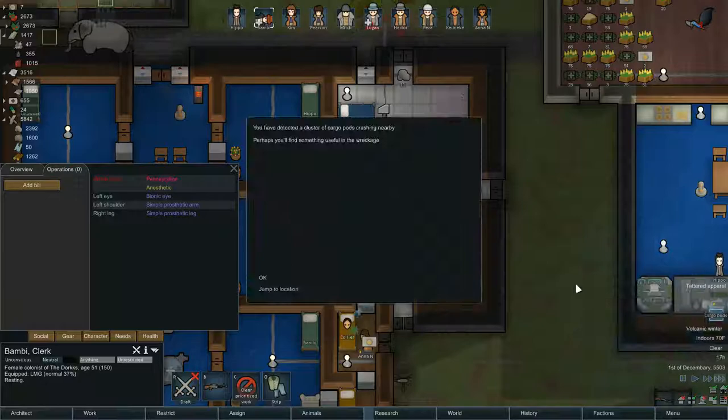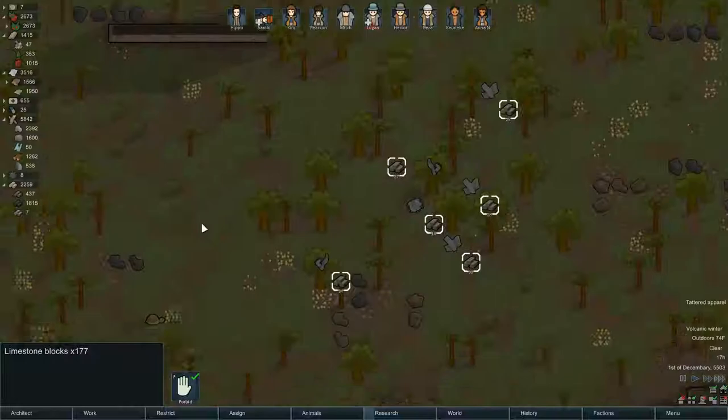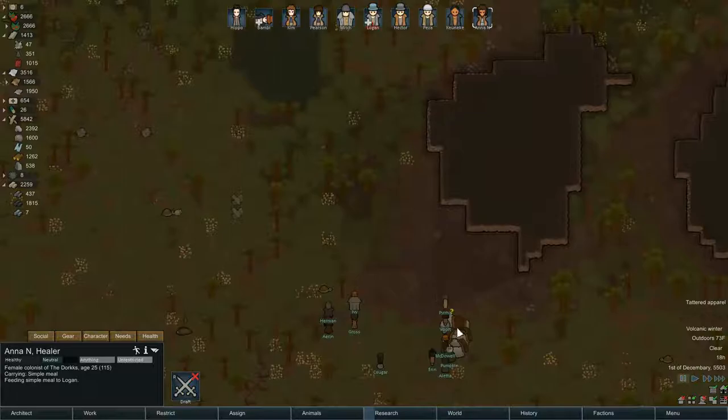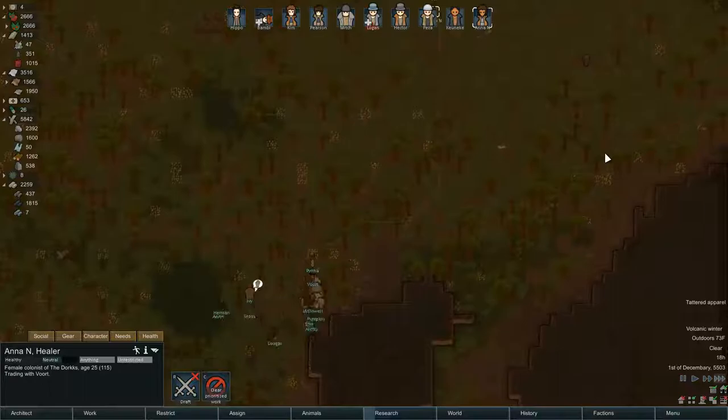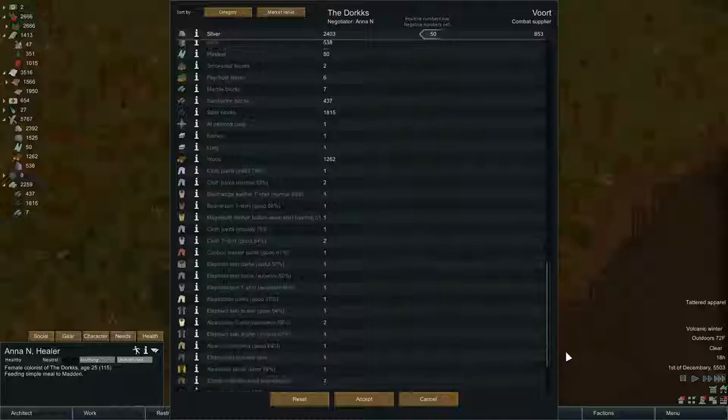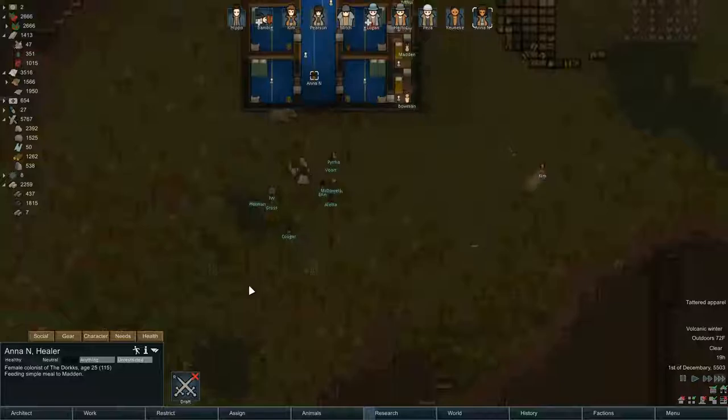We got some cargo pods — a couple of blocks, fine. A combat supplier jumped the location, may as well sell. We don't have much to sell since we just used up our good stuff on the last combat supplier trade ship. We can get rid of the molotovs, keep the machine pistol and LMG, sell the pump shotgun, bolt action rifle, and steel club. We get a little bit of silver from these people.